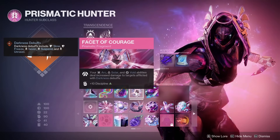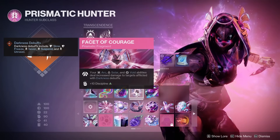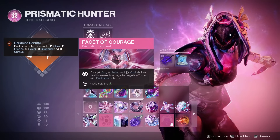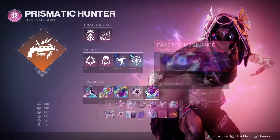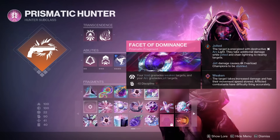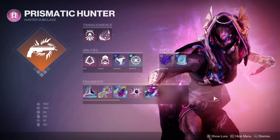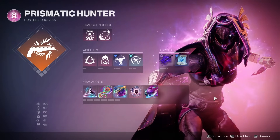Next, Facet of Courage: your Arc, Solar, and Void abilities deal increased damage to targets afflicted with Darkness debuffs. You're going to reap the most benefits from this by hitting a target with your Withering Blade or dodging near them, and then throwing your Arc Bolt Grenade — allowing you to do extra damage with your grenade — or if you're using Golden Gun for damage, dodging near that target or hitting them with a Withering Blade and then shooting your Golden Gun. Essentially, you're just debuffing a target before you use your Light abilities. And lastly, Facet of Dominance: I like this one just because it allows my Arc Grenades to jolt targets. One, it gives me a tool to stun Overload Champions, and two, any enemies that are jolted and then defeated will, again, send me invis, thanks to Spirit of Drifalcon. So you can see how the fragments, the exotic class item, and the armor perks all tie in together into this intricate loop of applying Darkness debuffs, using your Light abilities, and constantly cycling everything to make it work.